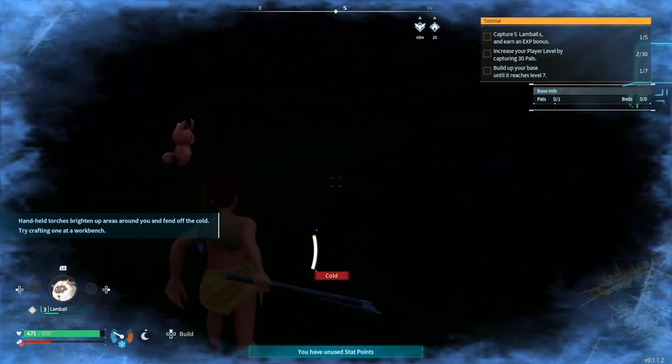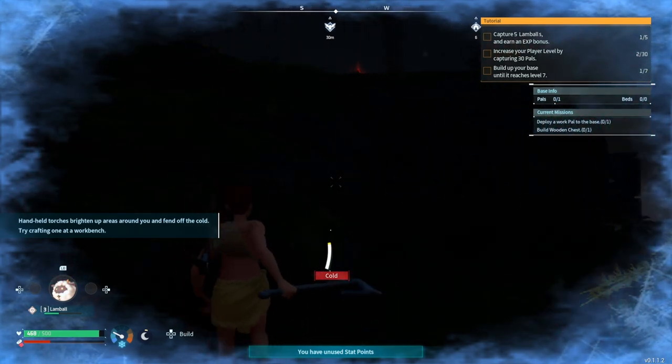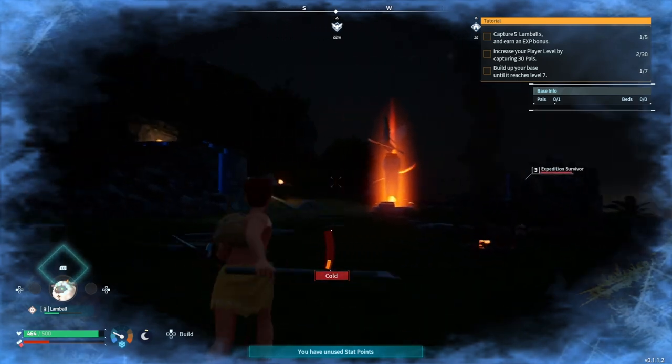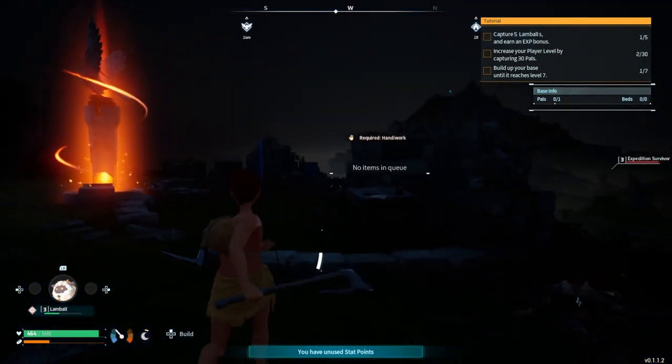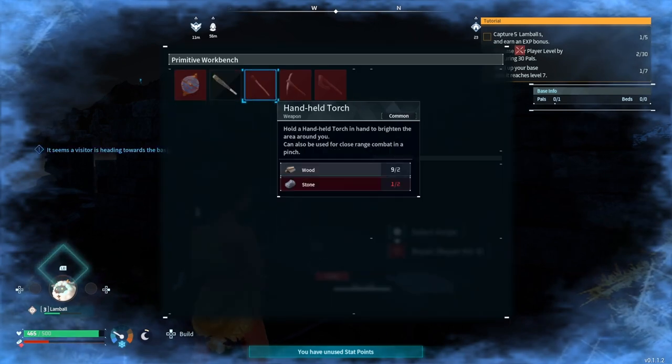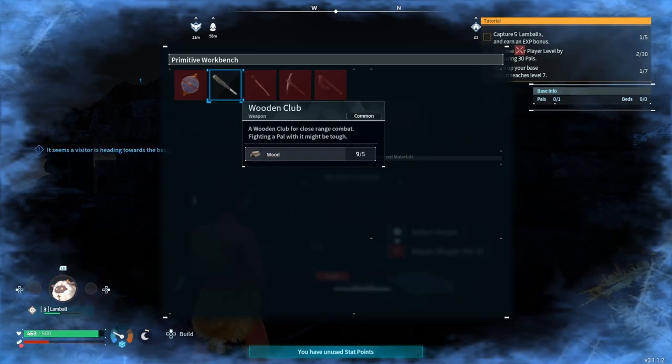I think I might die. How do I avoid that? Oh no, I'm warm again - I'm in my base! Now I'm cold again - what is going on here? I need one stone and I can make a torch.